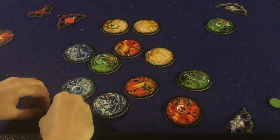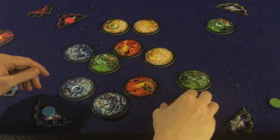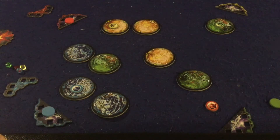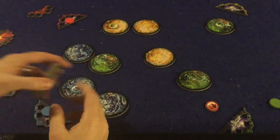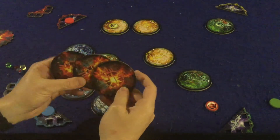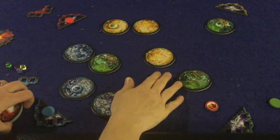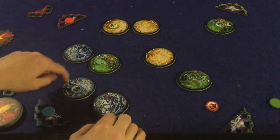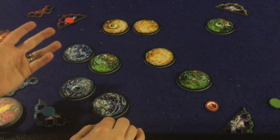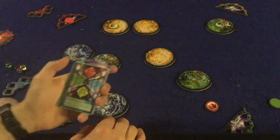The game ends when all planets of one particular color are destroyed, or when seven planets total have been destroyed — whichever comes first. Then you tally up your points. You also get two points for each planet you still have in play. So for example, blue gets six points, yellow gets six, green gets six, and red gets zero if all their planets were destroyed. Whoever has the most points wins.